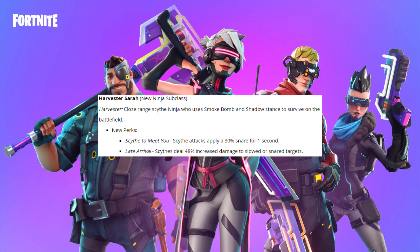Next up we have Harvester Sarah, who's a new ninja subclass. I've used scythes before but haven't really used them a lot, just because I haven't found them all that interesting with the way they swing. But this could make me want to use them, because Harvester is a close range scythe ninja who uses smoke bomb and shadow stance to survive on the battlefield.